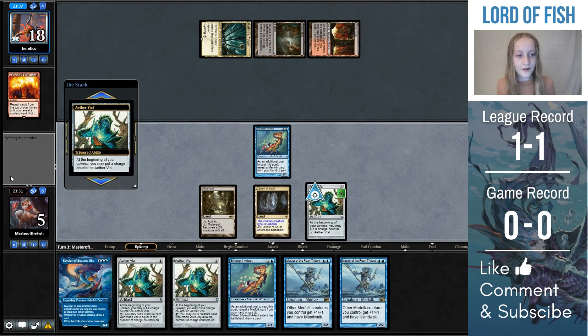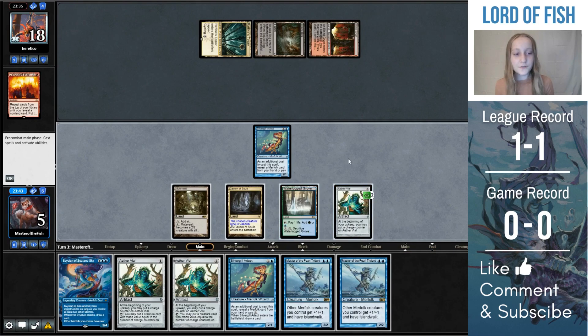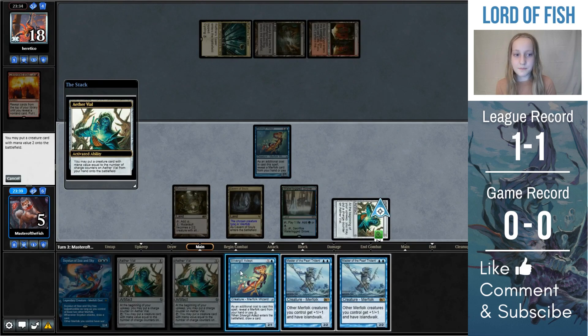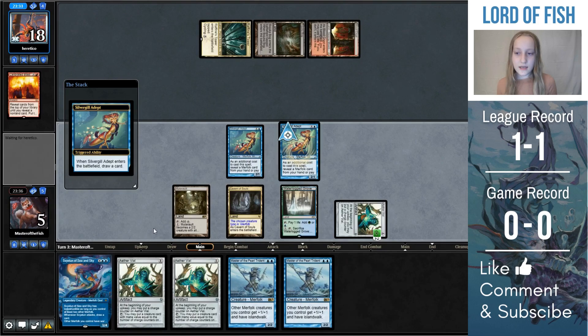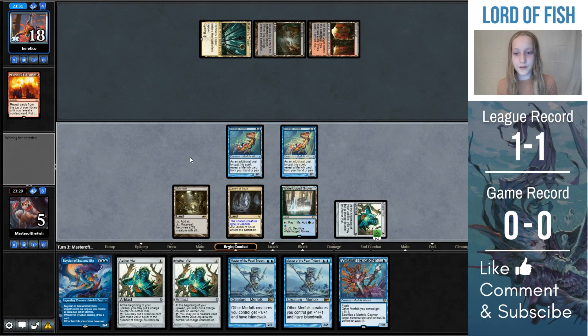So we'll tick up aether vial here, since we have no one-drops and tons of two-drops. Typical to leave the vial on two, which I think we'll do. So we'll play out Waterlogged Grove, and there's a few options. I decided to just aether vial into play a Silvergill Adept, see what I draw, because working with better information is good, and I kind of need counter magic. So we draw a Vodalian Hexcatcher, and that's really nice, because we'll be able to counter a Calibrated Blast.